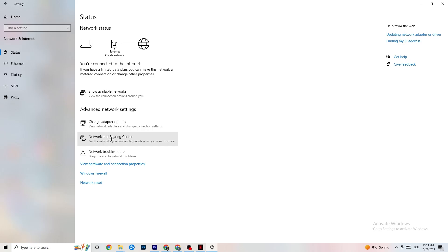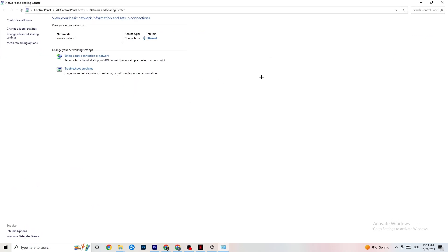Once the Network and Sharing Center pops up, check your access type — it should show 'Internet' — and check your connection type, which for me is Ethernet. If you have internet access but are connected via Ethernet and it shows a mismatch, that's a problem you need to fix.